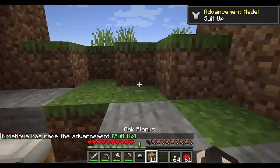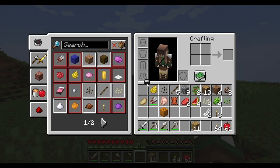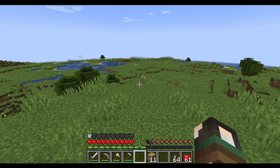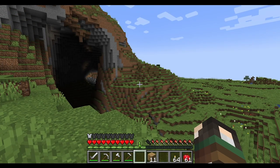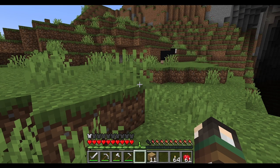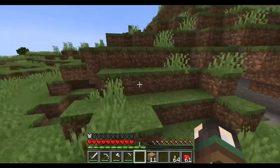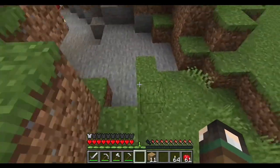To equip armor you can right-click it in your inventory to auto-equip it — you'll get the 'Suit Up' advancement — or drag it to the armor slots. A full suit fills up the armor bar. Leather armor covers about halfway, iron is better, gold is a bit iffy, and diamond is the best armor in the game, protecting you from fall damage and enemy hits.